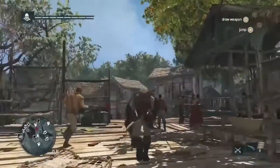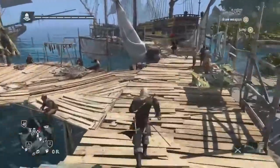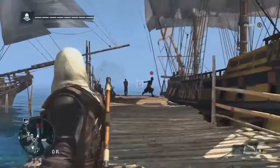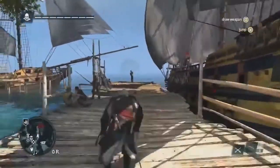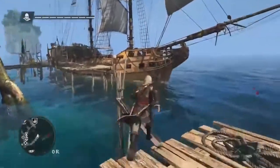Now that we've taken out one brother, the other one's gonna bolt. Just like classic ACs, we can chase him down and take him out that way. But there are many ways to complete this contract — we can use the new free-aim system to shoot him, eliminate him that way, or jump onto the ship and take him out with his crew. But instead, we're gonna let him escape into the sea and follow him with the Jackdaw.